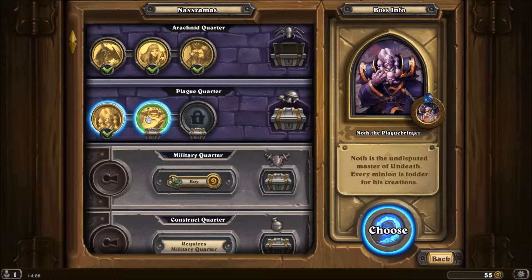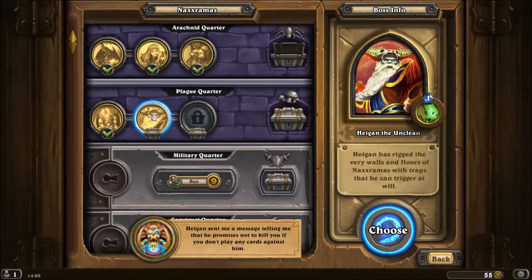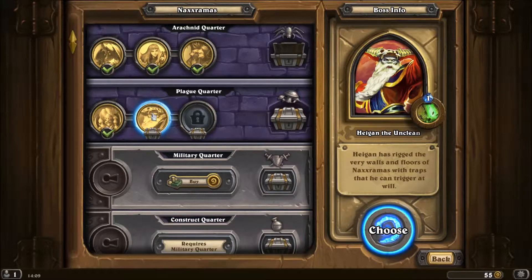I'm back again, Dreadfury here with the 8th episode of Let's Play Hearthstone: Curse of Naxxramas. Today it's going to be Hygen the Unclean. Hygen has rigged the very walls and floors of Naxxramas with traps that he can trigger at will.